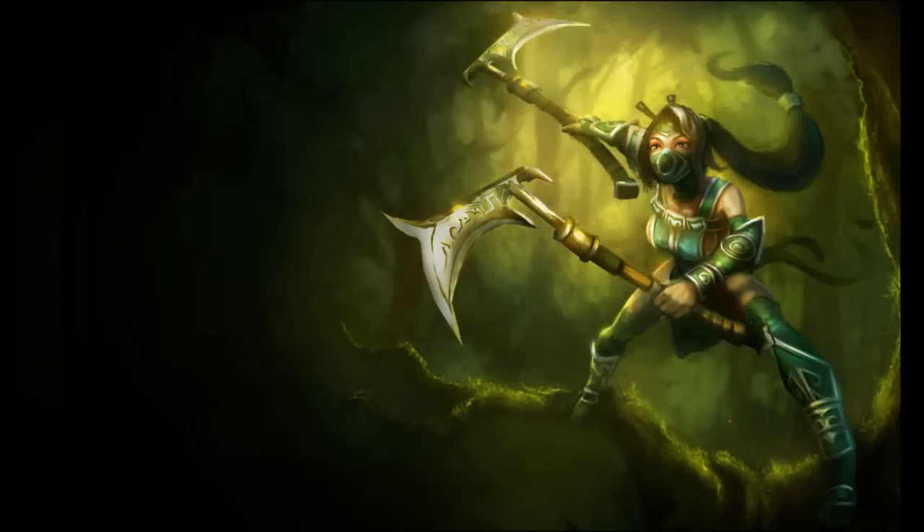Akali plays as a ninja assassin, dashing in and out of battles and dealing tons of damage. She's intended to be a hybrid damage slash ability power champion, as her passive gives her bonus damage on attacks depending on ability power, but also gives your spells lifesteal depending on how much damage you've built up. Mark of the Assassin is a great harassing and farming tool, especially if you can trigger the bonus damage by attacking your target.